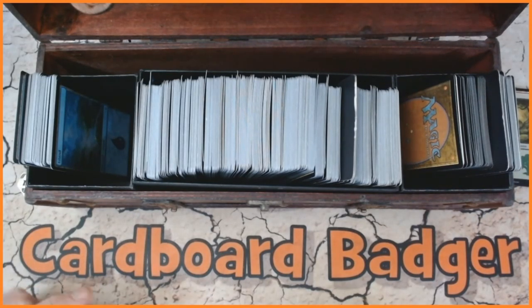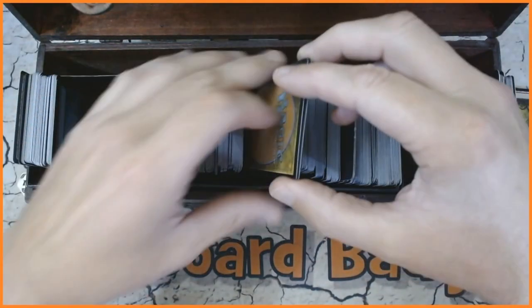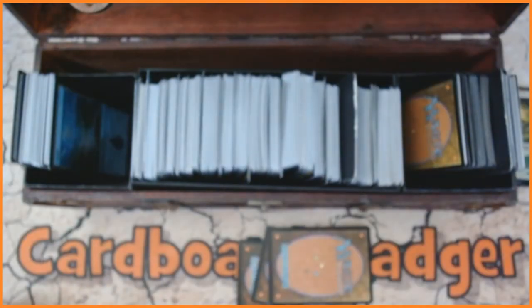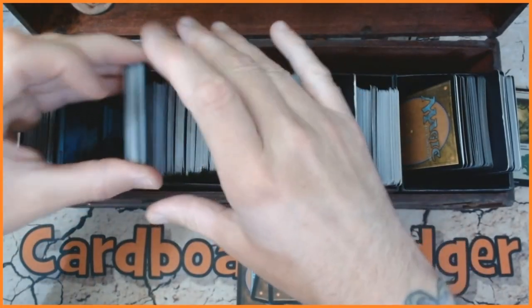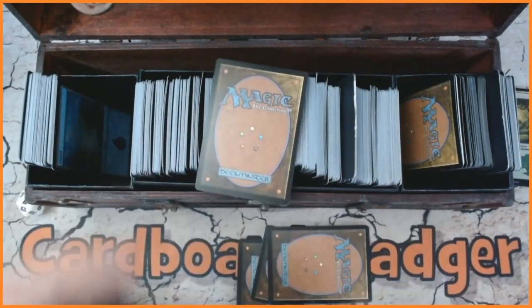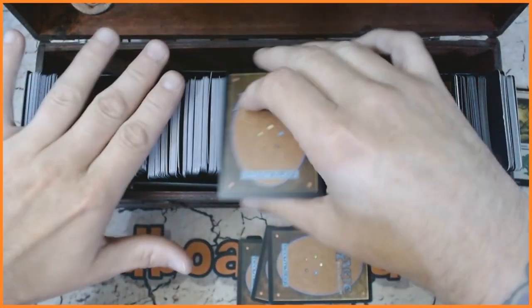We're also going to be doing four commons. Rather than picking, let's roll for them. One right near the end, another one — the ninth card from the front. One, two, three, four, five, six, seven, eight, nine — that will be our final card position. These are going to be our four commons.